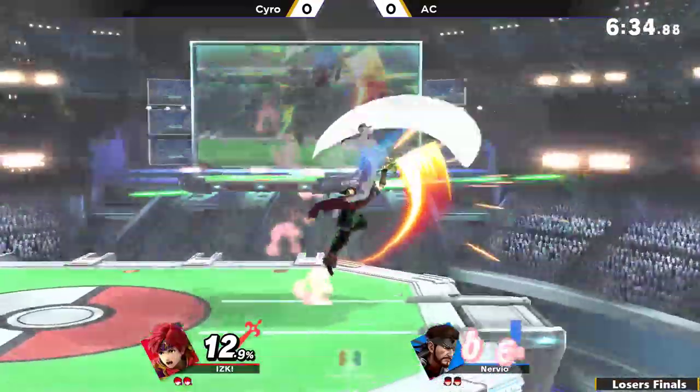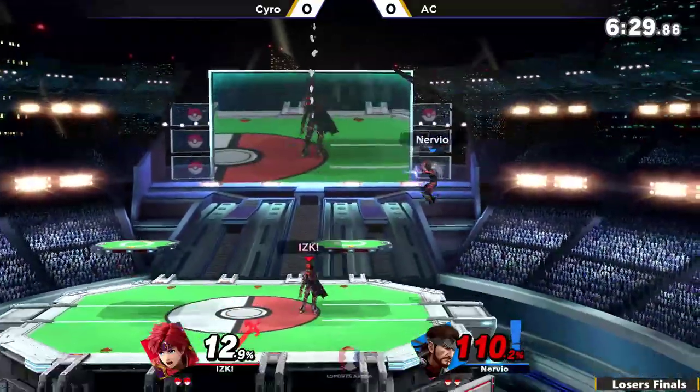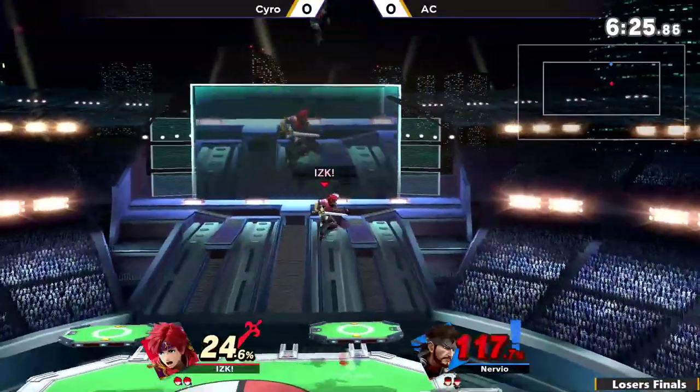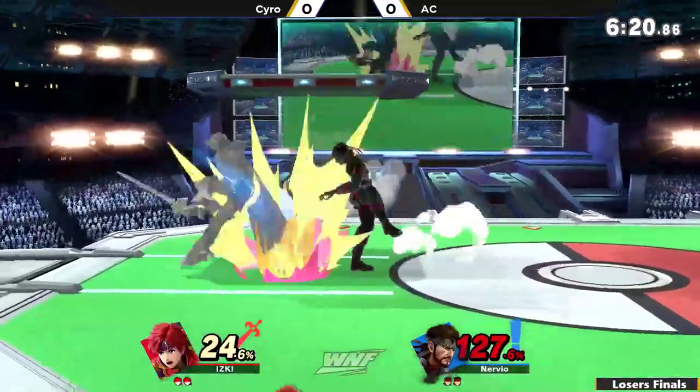He's not going to hit. The parry jab back air, but really good DI in coming out from AC. The grab on the landing right there, on the B-reverse landing. Syro still keeping this pressure up. This is relentless.